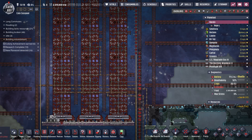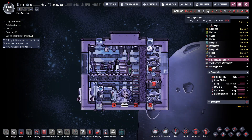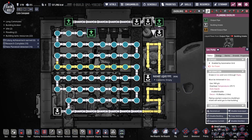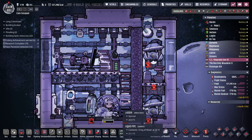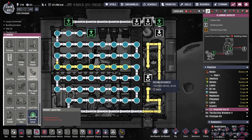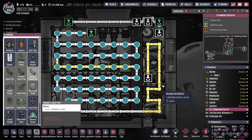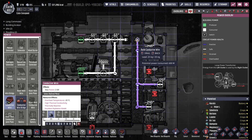I almost forgot — I need to turn this on. This is actually the thing providing the oxygen for the dupe. Are you gonna do that to me? There are pipes there. Like, the pipe is there, I should be able to connect it. Please don't do the same thing with the power wire. There.